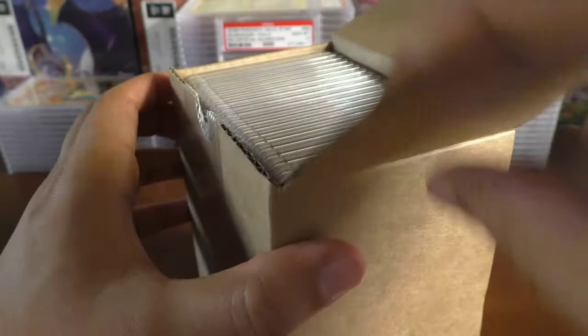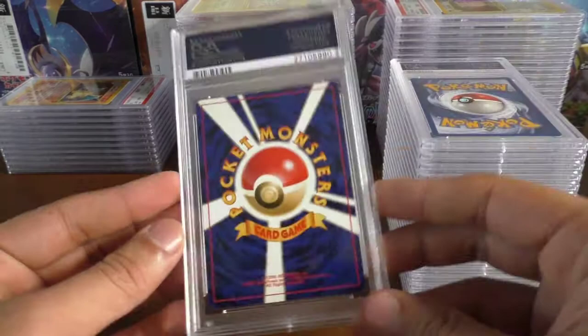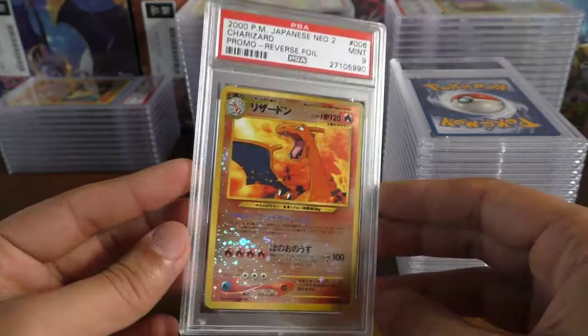On to another old school Japanese — we have the Charizard promo reverse holo and it's a mint 9. This is from the premium file we opened quite a few months back.